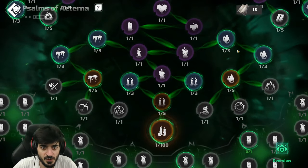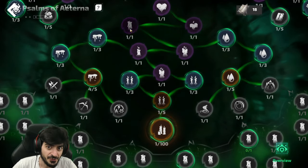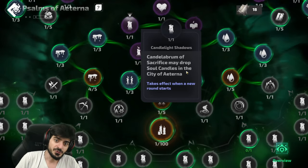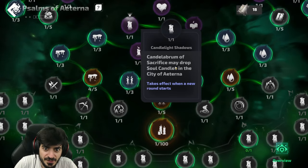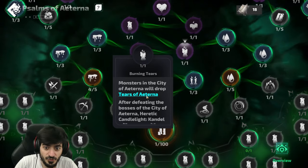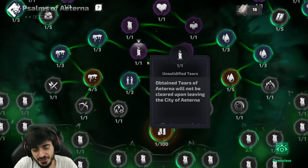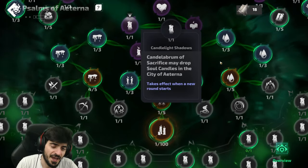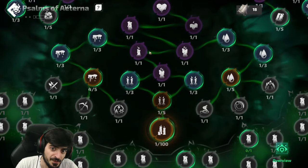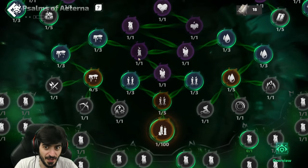Down here in the candle section: you get the boss to drop a candle, you get the second candle slot, and the Candle Burn of Sacrifice — which lets you fuse candles together. Then the monsters Insidious Adim will drop the tears. You use tears to fuse candles, but you can't fuse until you get the tears, and every time you leave the map you lose them unless you have the node that lets you keep the tears when you leave.